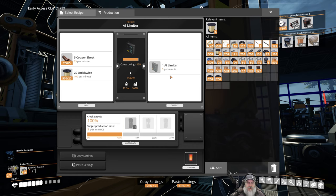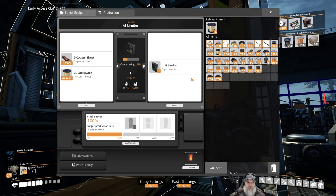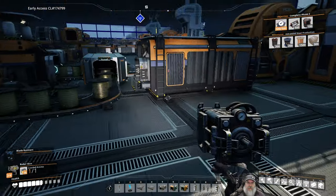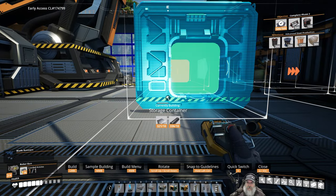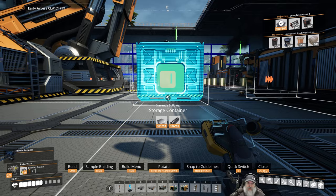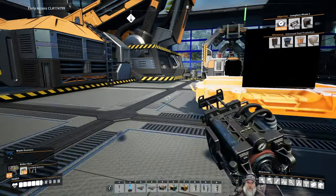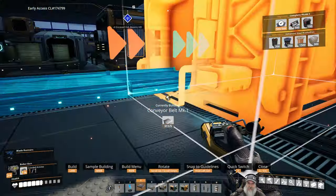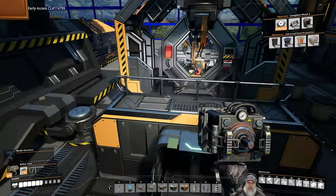So the assembler will output five per minute, and I'm assuming it'll hold 100 in its queue. Let's just put a storage box in place — there's no reason not to. We want that lined up there, and we'll line it up with that one just because we can. Again, all temporary, not a permanent setup, but it'll get us going.